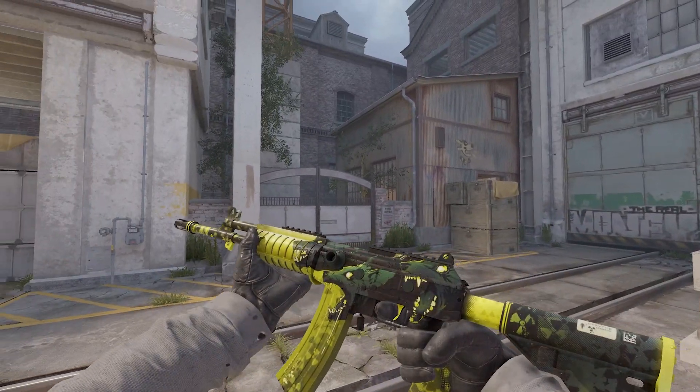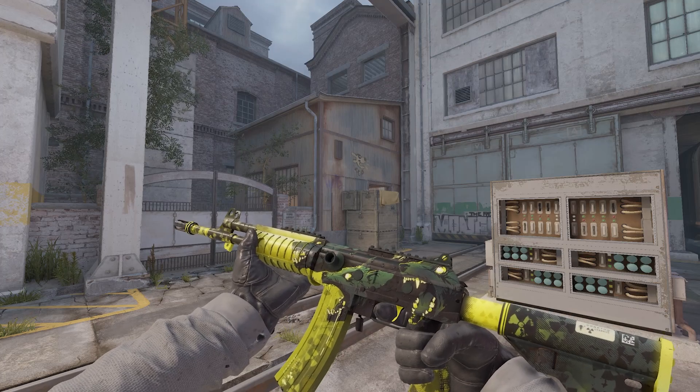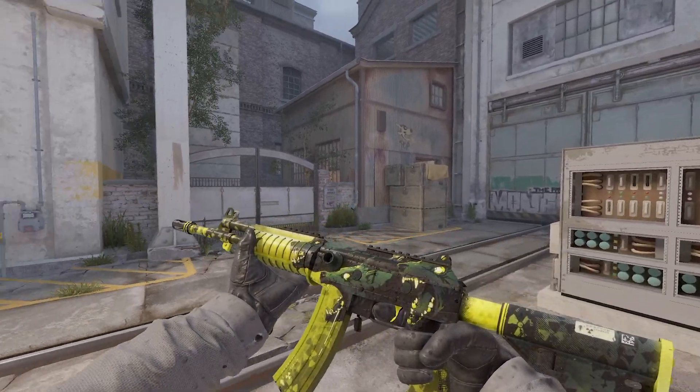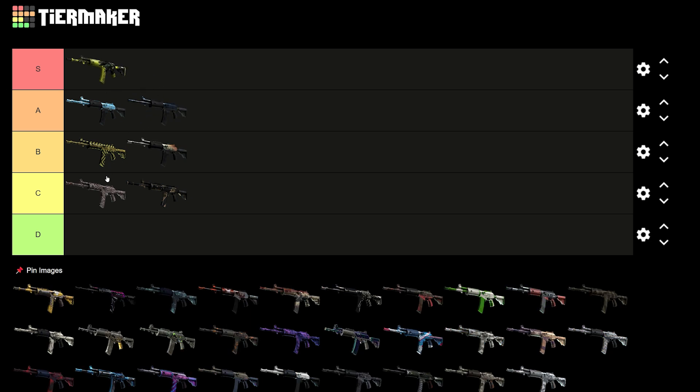Next, guys, we have the Cerberus — arguably one of the coolest skins in CS, I think. Just the design is incredible, not to mention the colors as well — they just look great. Looking at this list, this has to be the first S tier skin.